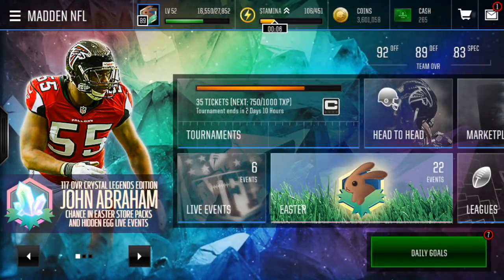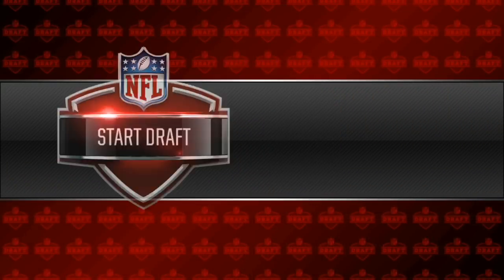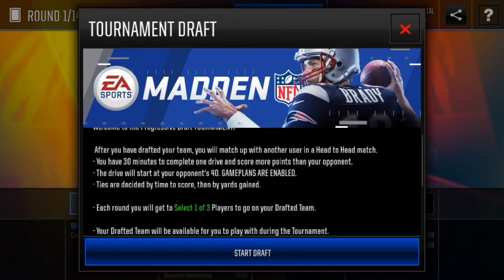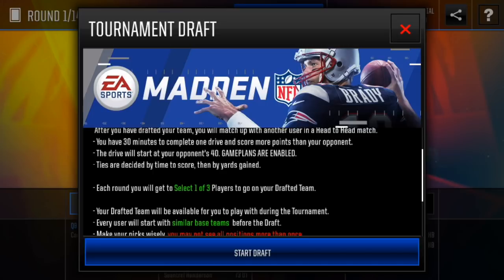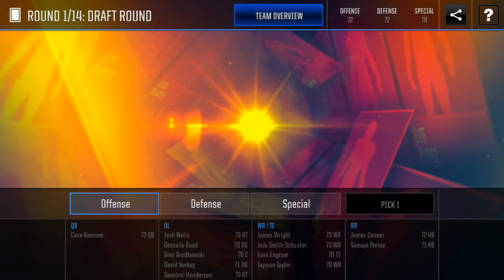So we're gonna get started with the draft. I was gonna check if it worked on my phone, and I clicked it and started it, so I restarted my app. Hopefully it doesn't mess up — if not, I'll just go to a different account. But yeah, let's get started with the tournament. Here we go, progressive draft tournament. Start draft. Tournament draft — after you've drafted your team you'll match up, game plans are enabled, select one of three players. You guys know the rules, but let's get started.